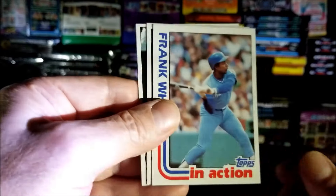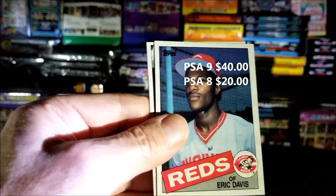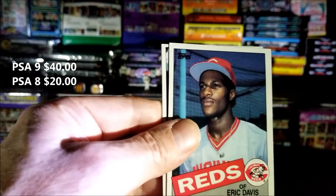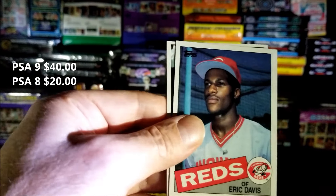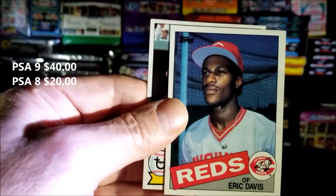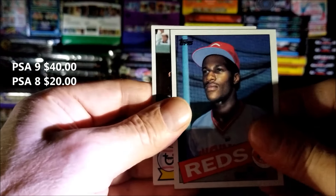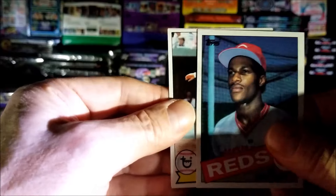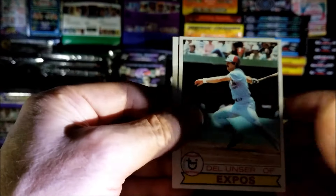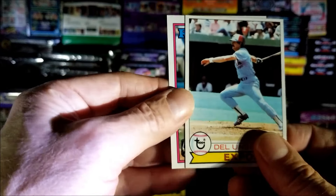Frank White — I believe that's '82, 1982, nice. Eric Davis rookie — wow, nice! That is nice, nicely centered too. Okay, we got two good ones. Well really we got Frank Thomas too — that's a good rookie. Three rookies and a Larry Walker, that's four rookies. Two cards left guys.